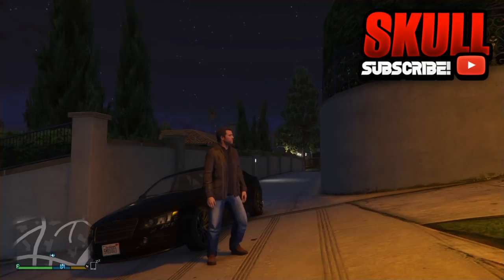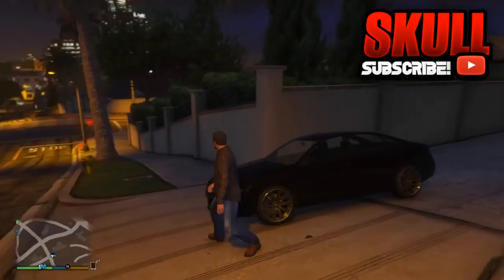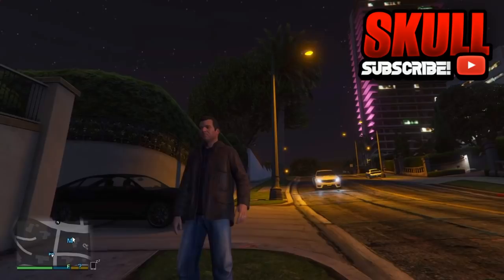The first step of this glitch: all you have to do is enter story mode. It does not matter what character you pick — just enter story mode. Then once you have entered story mode, go to the interaction menu and go to director mode.